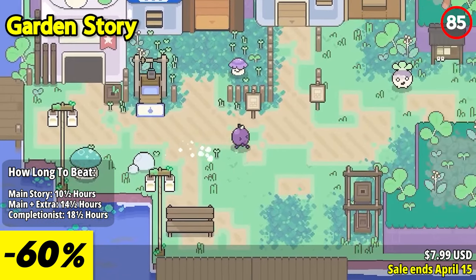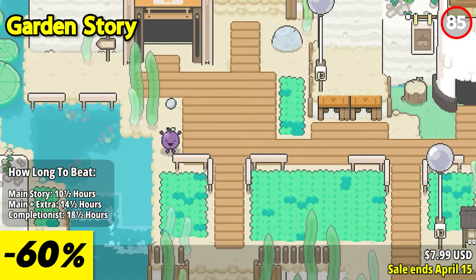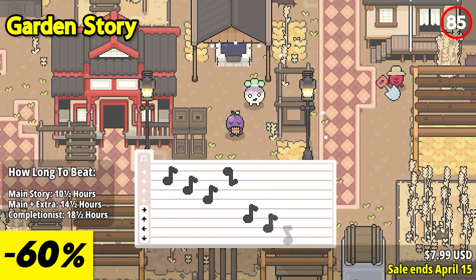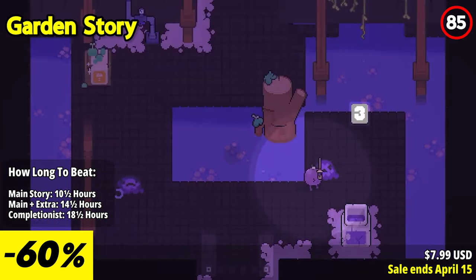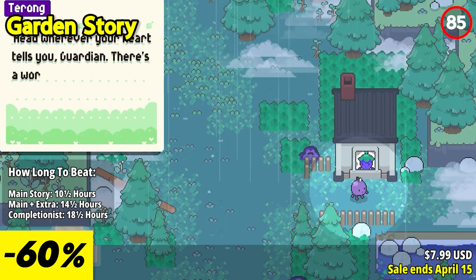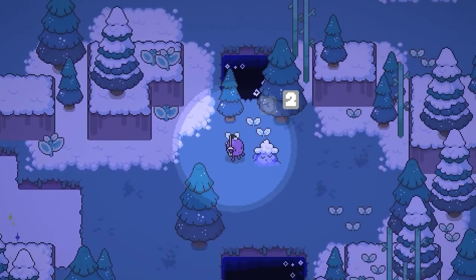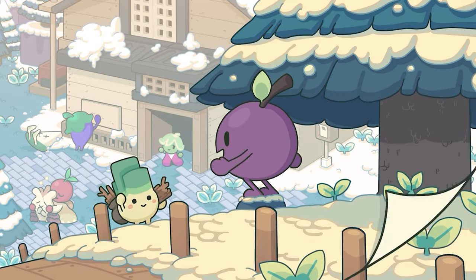Garden Story is a heartwarming and enchanting adventure that invites you to step into the shoes of a young grape named Concord. With its charming pixel art and delightful world, the game immerses you in the vibrant community of Grove, a land in need of restoration. The standout feature is its unique blend of action-adventure and life simulation, offering a refreshing twist on the genre. As you tend to the needs of the inhabitants and explore lush landscapes, your role as a guardian involves protecting and rejuvenating Grove — solving puzzles, battling the mysterious rot, and nurturing the land to bring life back to the once thriving village.